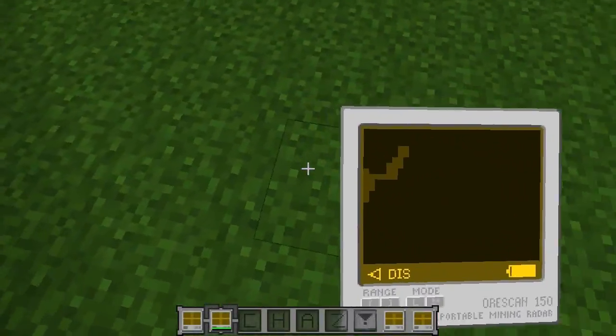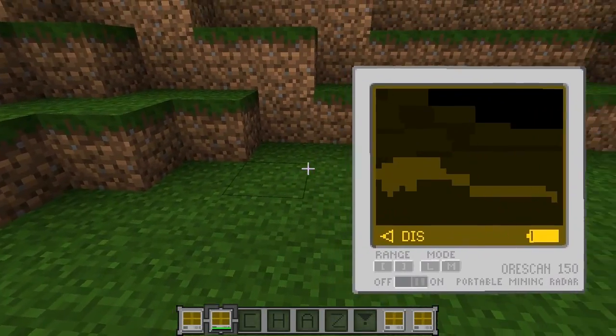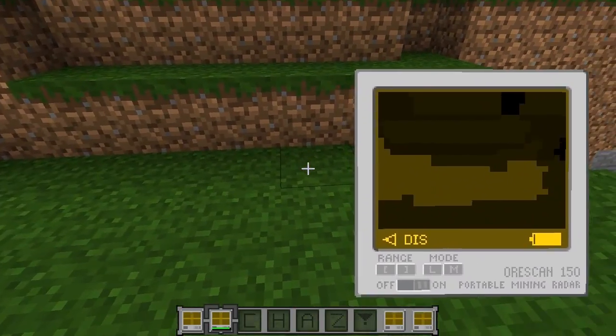As we look into the ground here, you can see there are different colors — yellow, dark yellow. The lighter the yellow is, the better the ore is. So there's a big vein of something right here, so let's just go ahead and dig towards it.